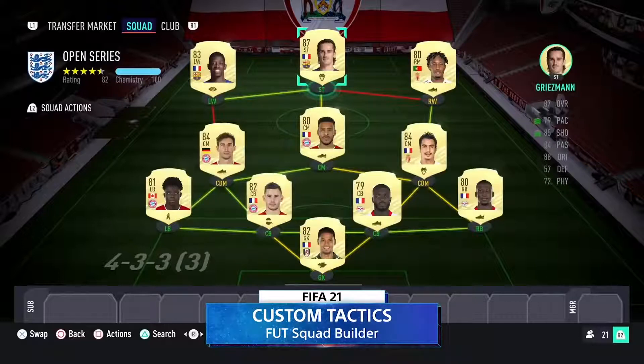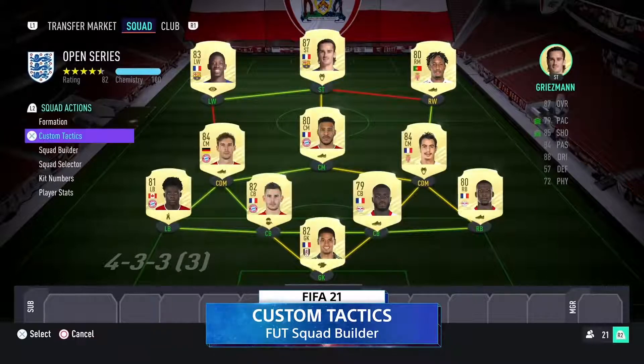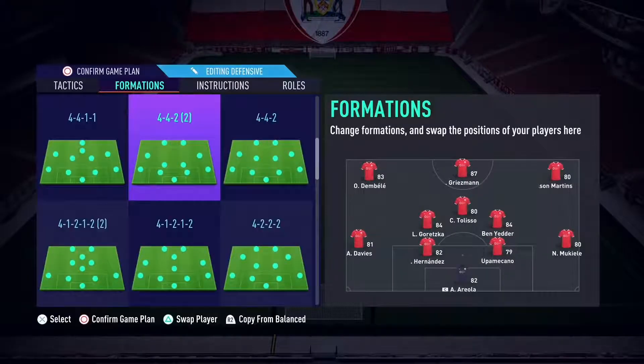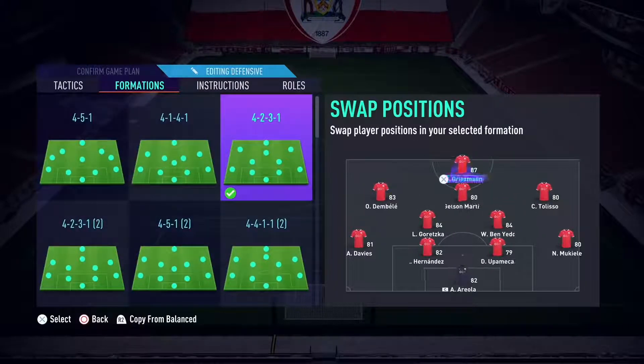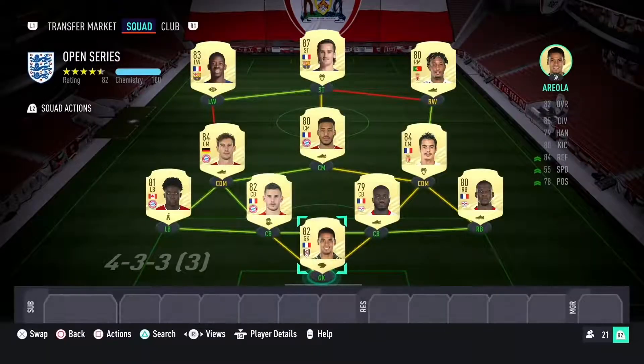The formation we picked — 4-3-3, the third variation — you might have seen Ben Yedder at right defensive midfielder. That's because you can adjust with your quick instructions what formation you will then play in-game. So right now what you're seeing on screen is Griezmann playing CAM, Ben Yedder playing striker, and Gelson Martins coming over to right attacking mid. You set the formation to get the chemistry, and then in-game you can switch the players to where you want them to play on the pitch.